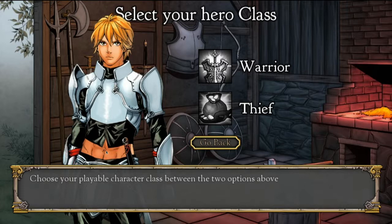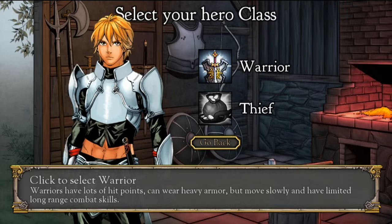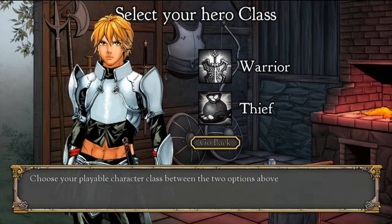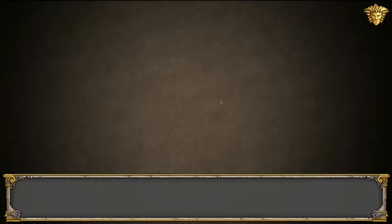We choose either the warrior — warriors have lots of hit points, can wear heavy armor but move slowly and have limited long-range combat abilities — or thief. Thieves are very quick and can inflict deadly blows to incapacitated targets, but have fewer hit points and cannot wear heavy armor. Logic screams at me to pick the warrior, but I just want to pick the thief so badly. Thief it is — I'm pretty sure there are other warrior classes.